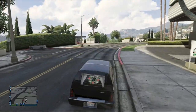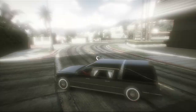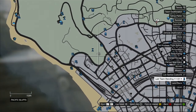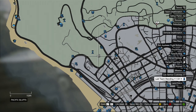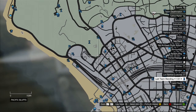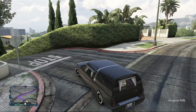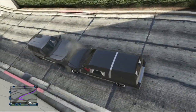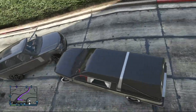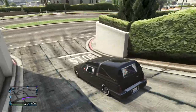So to find this hearse, what you're gonna need to do is go over to this area with your friend. See where this little pond is here near this 'Last Team Standing' area - you need to go there with your friend that's got the hearse.